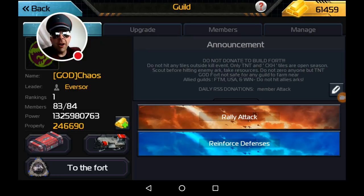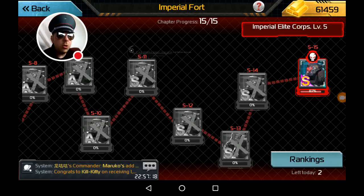The guys at the UFF Theorycrafting line chat — I gotta give credit to Krylar, he did all the number crunching — have found out that during Fort Explorer, you do not get your research buffs, nor do you get your hull buffs.